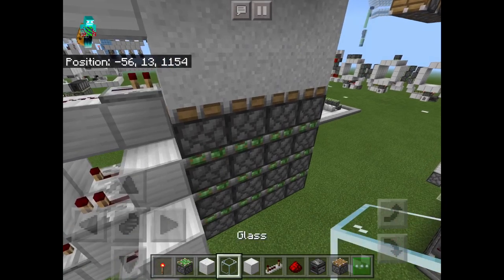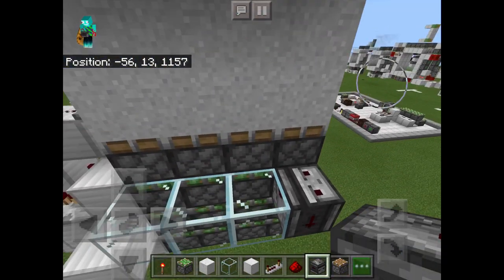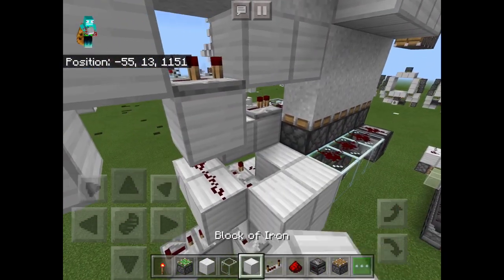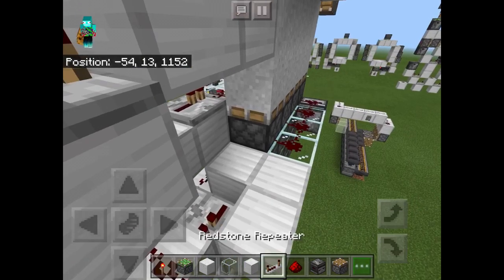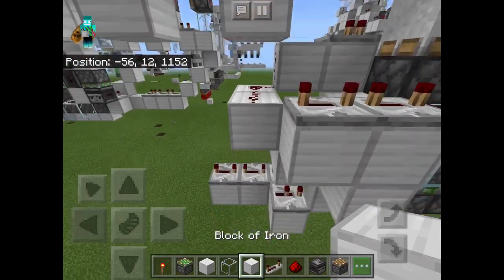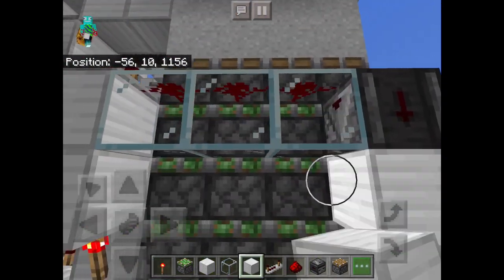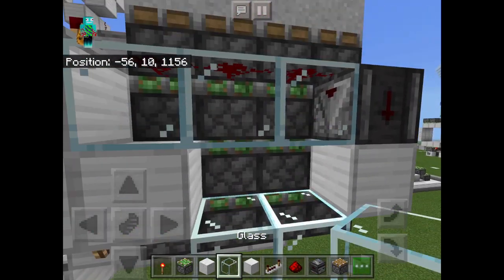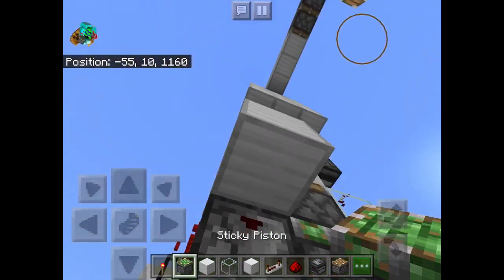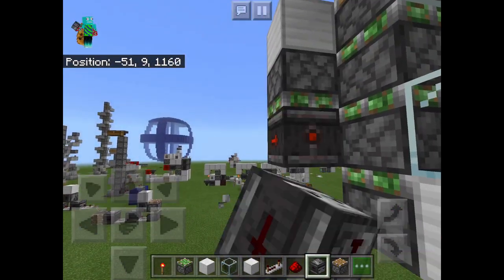On the other side, what you're going to do is you're going to place three pieces of glass, an observer facing downwards, and redstone dust on top of all of that. You're going to place two blocks there, two redstone repeaters set to four ticks of delay, a block right there, and then over here at the bottom you're going to place two blocks, two pieces of glass, and two redstone dust just like that. Place a block right there, a sticky piston facing downwards, and an observer facing this way.